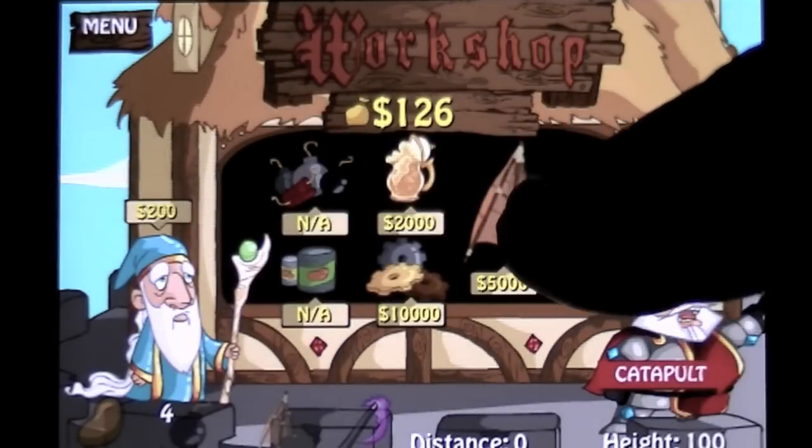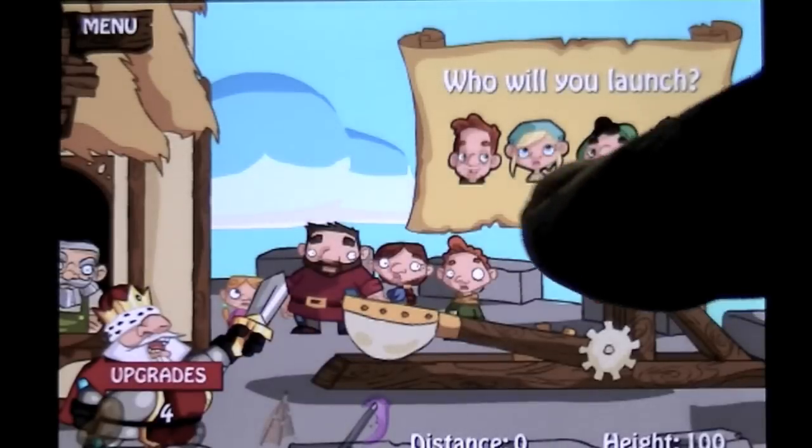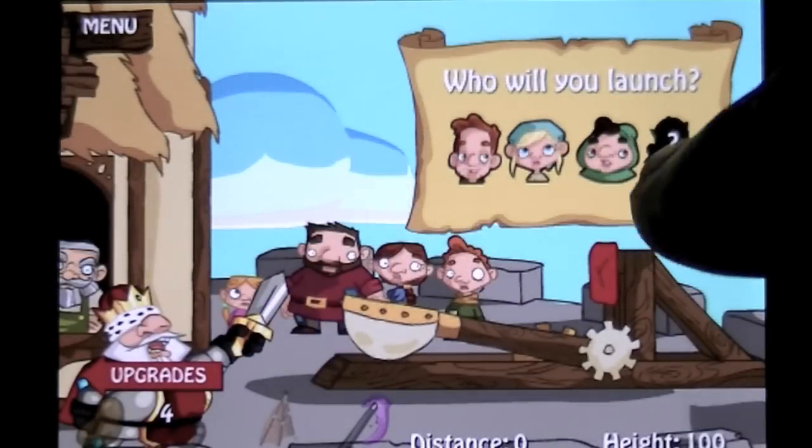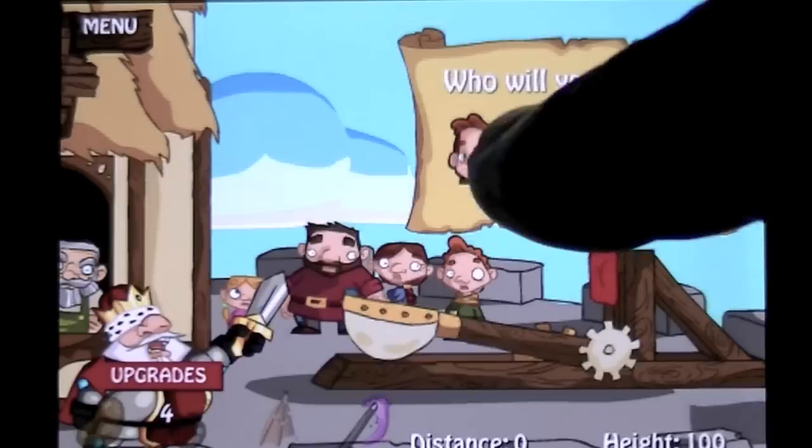That's like a hang glider, and that is, I think, beer to make you land softer. I've unlocked two of the four. You get the first guy and then you have to unlock the rest. We'll do the girl.